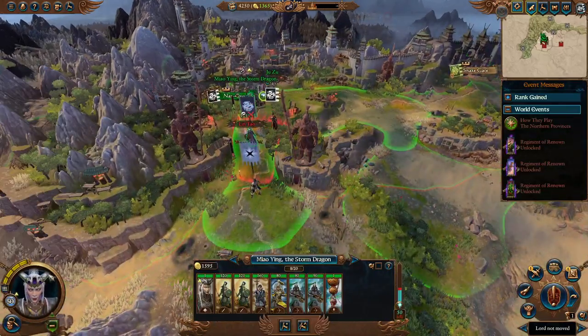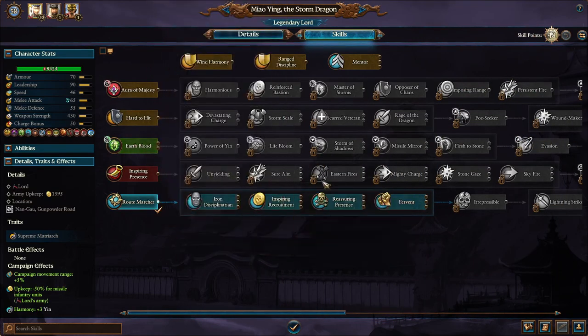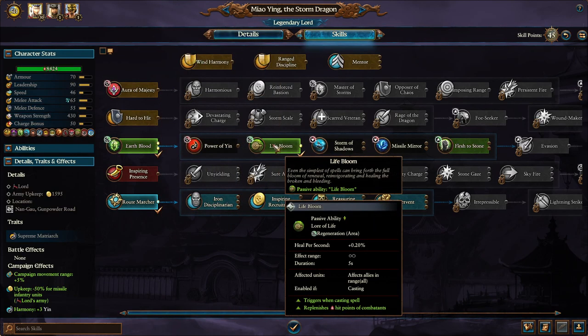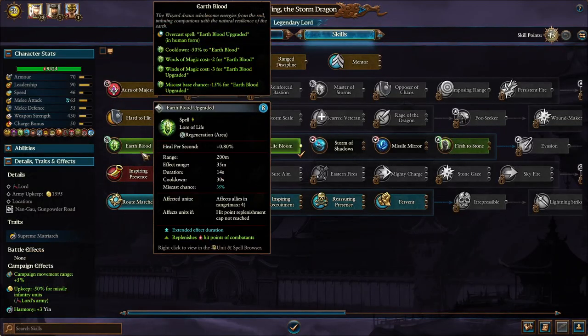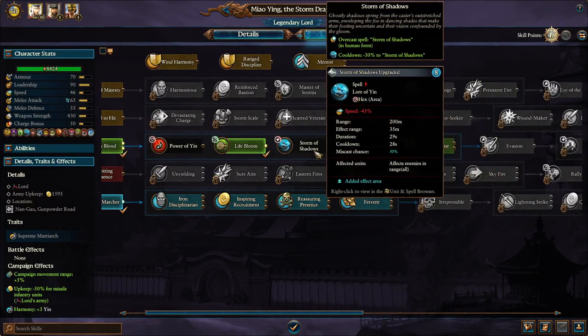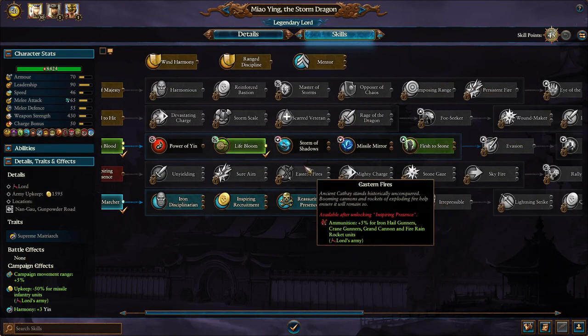What I recommend is actually going down her magic line first, because she can heal other single entities in her army. Definitely put two points into Earthblood — it's really good. Definitely get Lifebloom, which passively heals every unit in your army once she's casting any spell, not just Earthblood. After that, it depends if you want Missile Mirror or Storm of Shadows. I personally go with Storm of Shadows — it's a good area-of-effect debuff for all enemies within 35 meters. Combined with the ammunition and reload reduction buffs, if enemies are slowed, your units get more time to shoot them down.